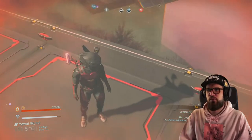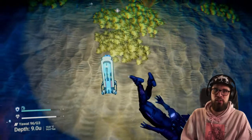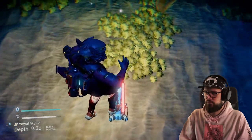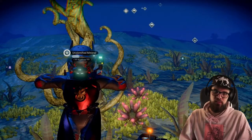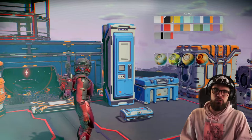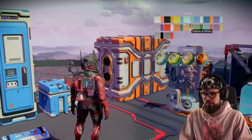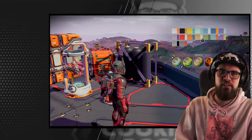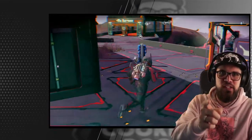You can literally use the emergency heater to protect you from any environment — it even works underwater, though I have not personally tested whether it works in space. Finally, most of these items are not recolourable, and those that do allow recolouring only do so on certain parts of the item. That was all for this video — have you already snagged all the derelict freighter salvage base building parts, or are you still missing some? Let me know in the comments and I hope to see you in the next one.